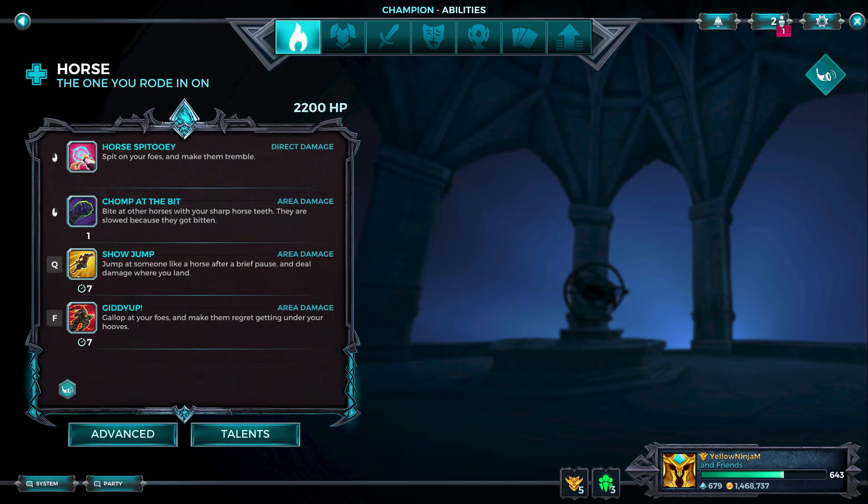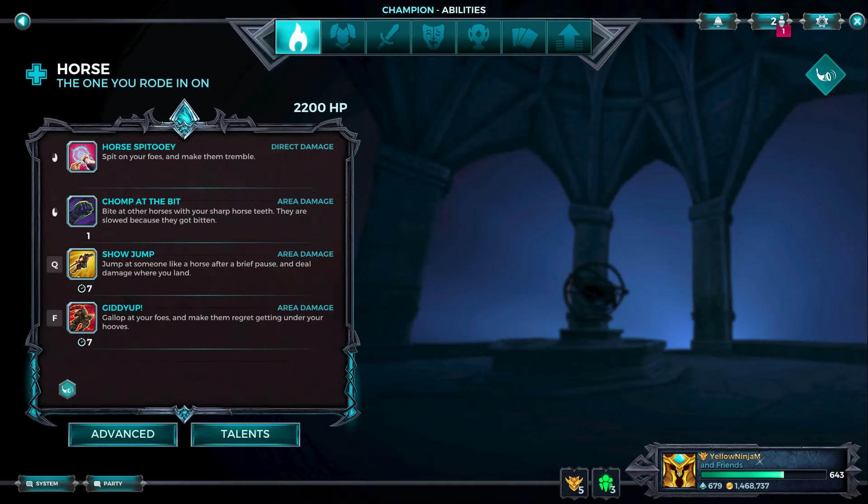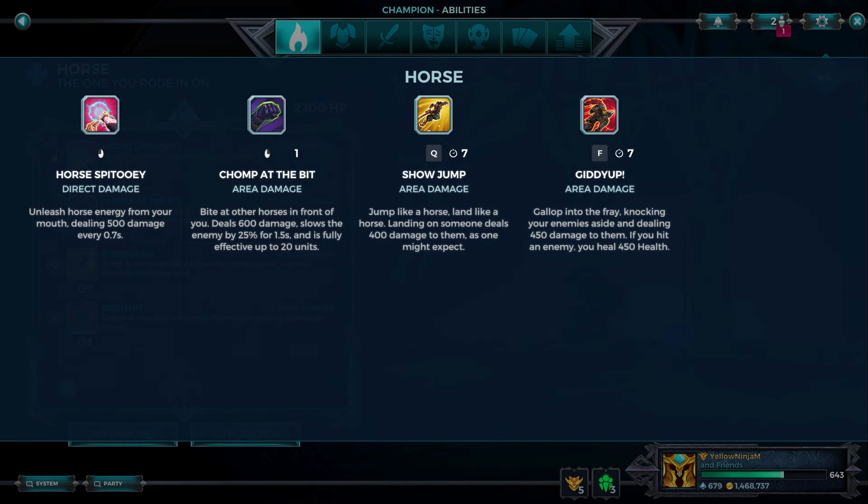Primary fire is Horse Spitooey - spit on your foes and make them tremble. This does 500 damage every 0.7 seconds. Then Chomp at the Bit is the secondary, 1 second cooldown. Bite at other horses with your sharp horse teeth. They are slowed because they got bitten. This does 600 damage, slows by 25% for 1.5 seconds, and 20 unit range.